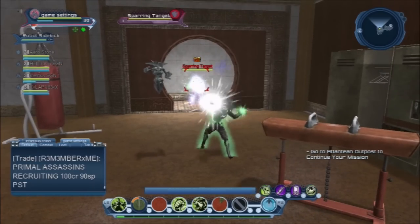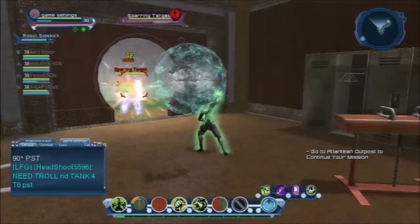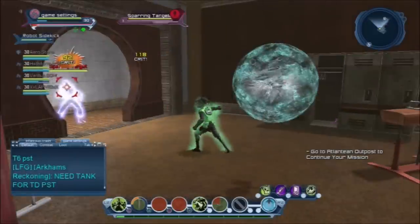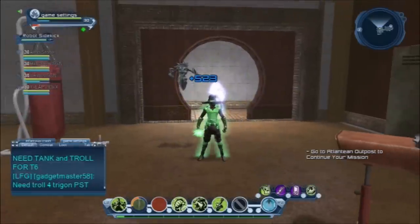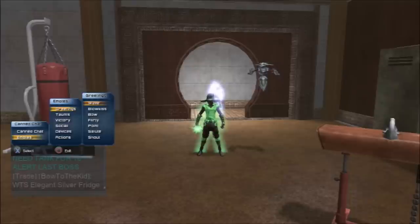Let me show you a couple more times. Inspiration — you really want to put that inspiration and chompers together. Chompers inflict daze and inspiration gives that extra precision and crit boost. Robot sidekick is pretty much a damage-over-time all around. Alright guys, this is Game Settings, I'm out.